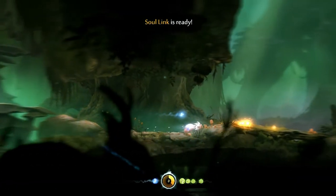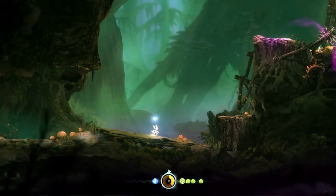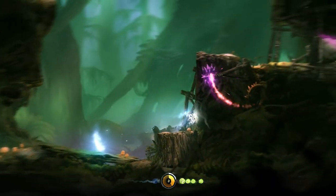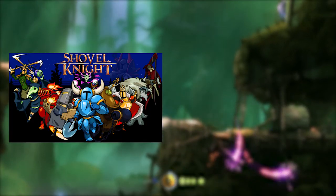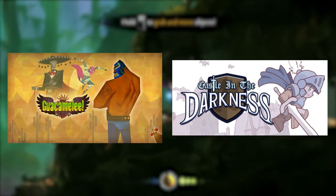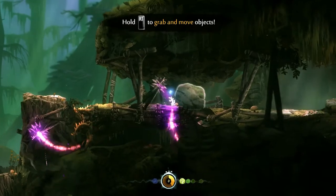Metroidvanias — a genre typified by their action platforming, backtracking and ability upgrades — are going through a period of renaissance. The new Metroidvania torchbearers fit into two categories: the love letter, like Shovel Knight and Castle in the Darkness, and ones that expand the original idea, such as Guacamelee and Teslagrad. As for Ori, it definitely fits into this latter group.